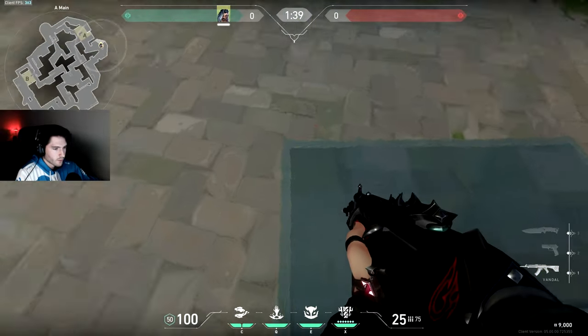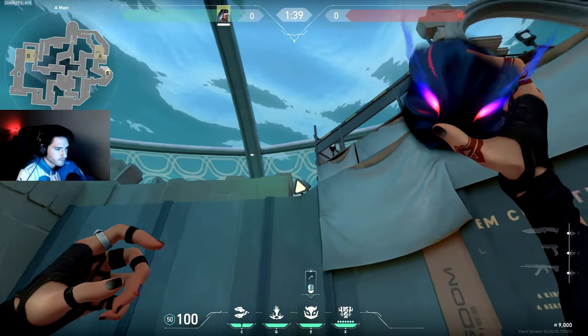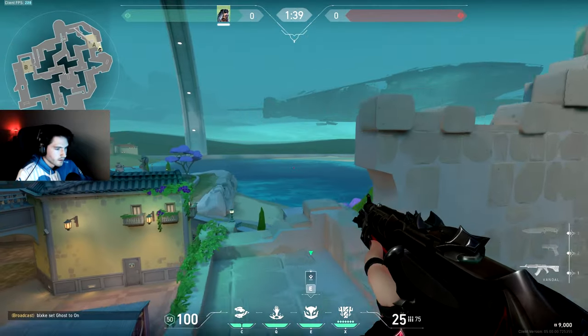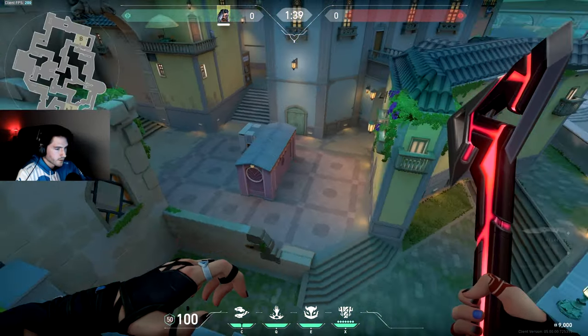The second one for A attack, you want to stand on the corner of this rug — it doesn't have to be perfect, just somewhere on the corner of it. Aim your crosshair at the top of this star in the sky, then run and jump throw. It's going to land back on top of this gate, scan all of dugout and also anybody playing back sight.